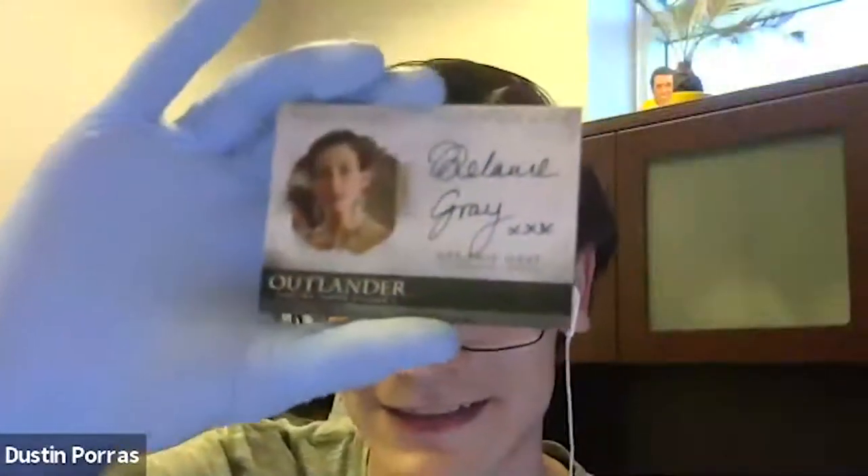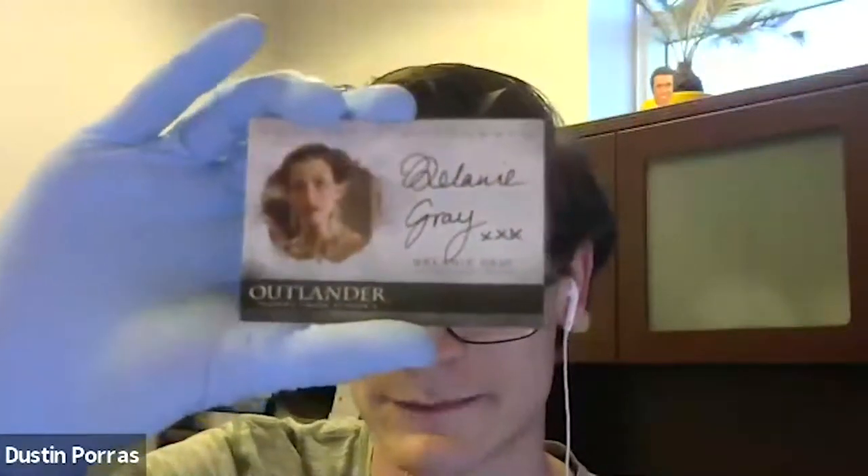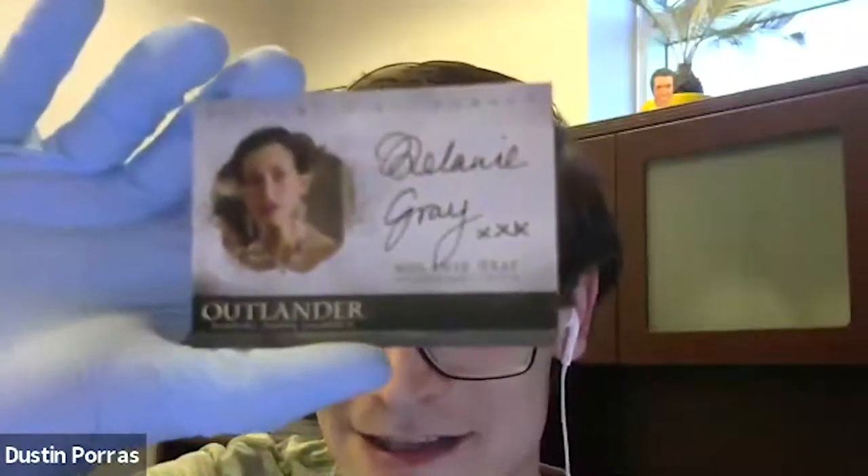The other major insert is Melanie Gray. She played Governor Tryon's wife, Margaret. She appears in Season 4 and also shows up in Season 5. She's a very elegant, regal character, and we're very excited to have her for this release. Something I should note is that she did inscriptions on several of her cards — she did kisses on some. We try to get all of our signers to add inscriptions and personalizations to their autographs. When we ship them out, we tape an example card on the box with hearts and rainbows to get it in their head that they can have fun with it.